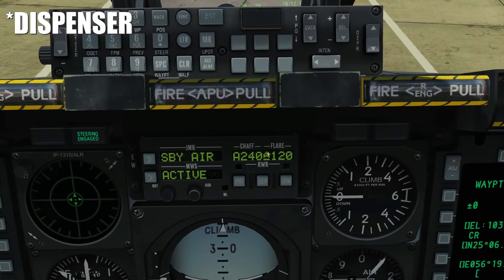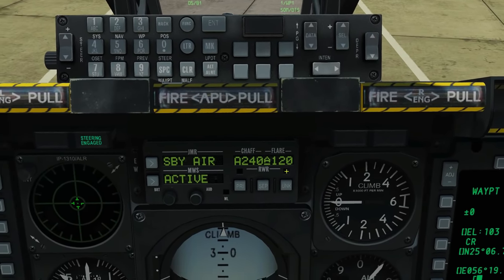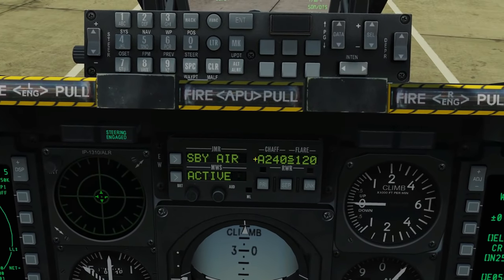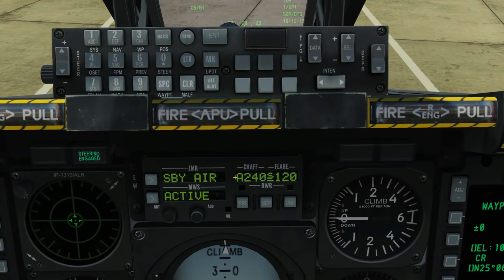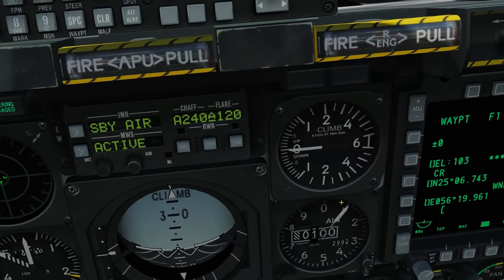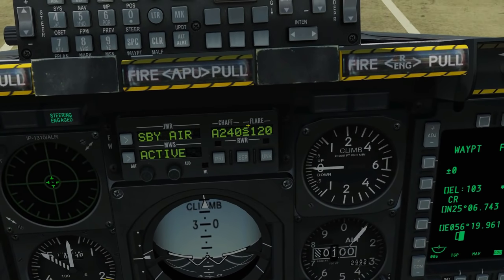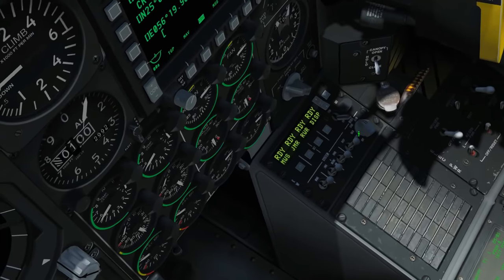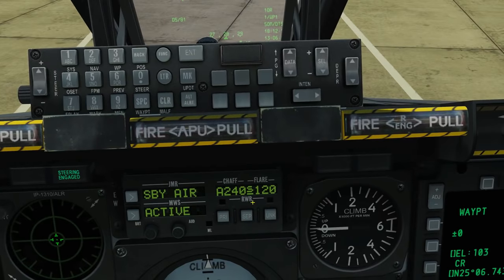The expendables section of the upper panel gives a heads-up display of what the expendables are doing. It shows how many chaff bundles we have left, how many flares we have left, and the current expendables program selected. We can cycle through programs A through Z — all 26 pre-created — using CMS left and right. The middle letter shows the current master mode; for example 'S' for semi. In auto mode cycling is disabled. A star appears here when expendables are actively being dispensed.